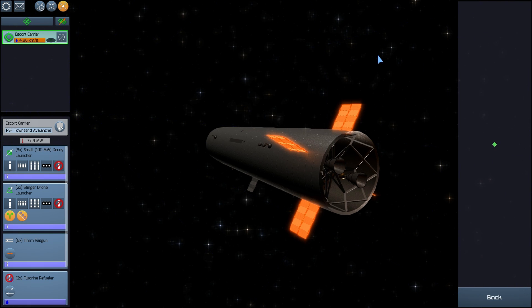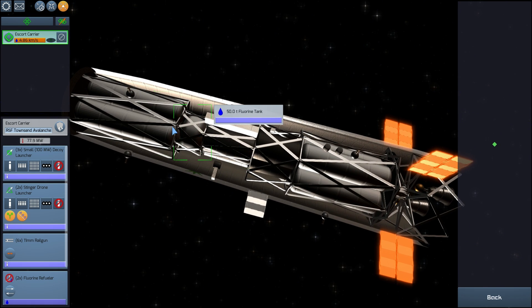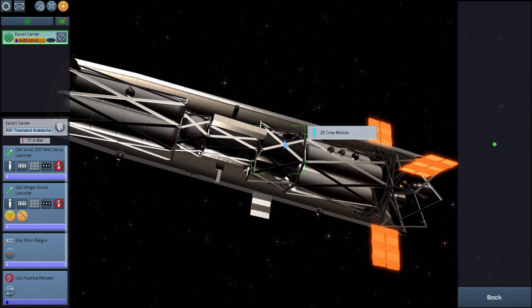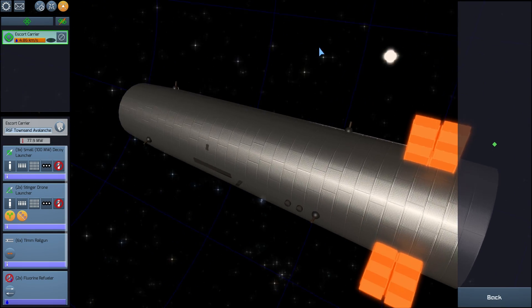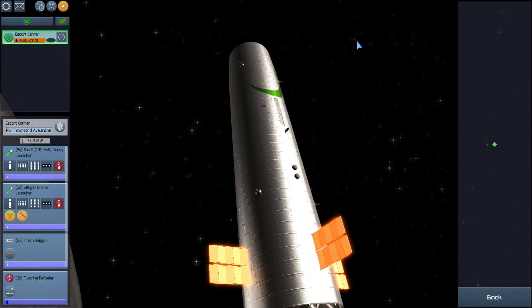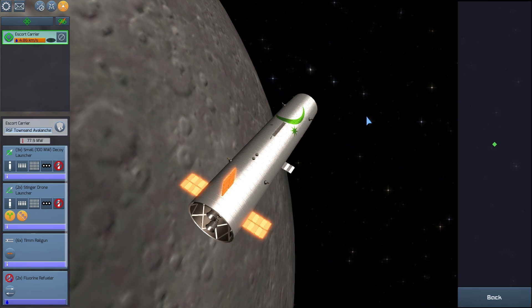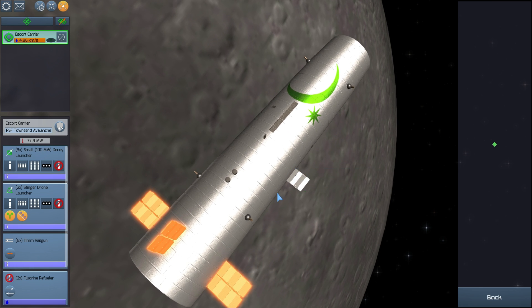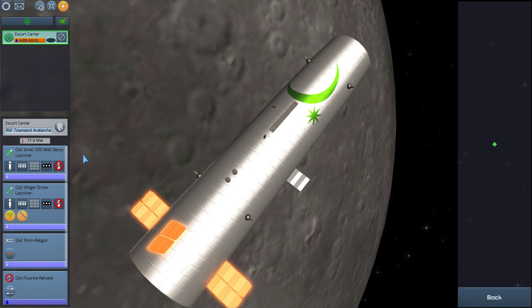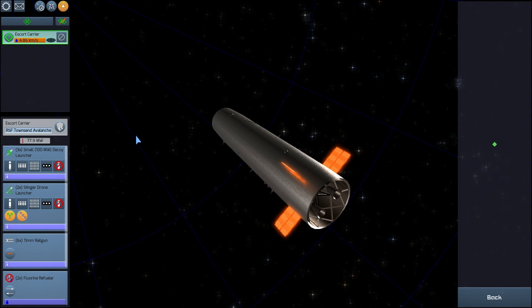The way spacecraft work in this game is very realistic — they have nuclear engines that propel them, lots of different parts responsible for fuel, life support, and of course weapons. The weapons are actually on the sides — broadside — kind of like ancient ships during the Age of Exploration. I believe I also have drones because this is a carrier ship that can carry them.